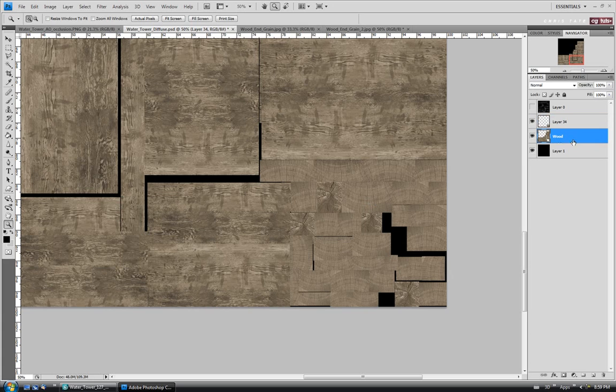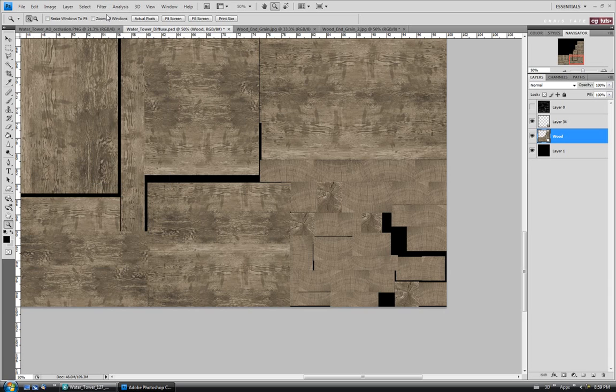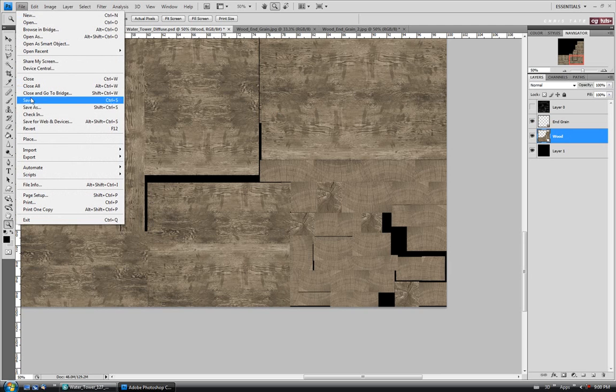We might even want to do that on the wood. So I'm just going to select the wood layer and do the same thing — Filter > Sharpen. And let's just name this layer while we're at it; we'll call it 'end grain' so we know what it is. Let's save and we'll check it out back in Max one last time before we move on.